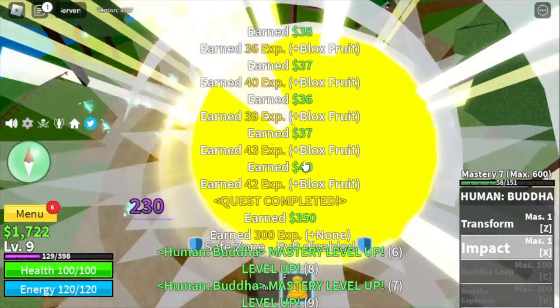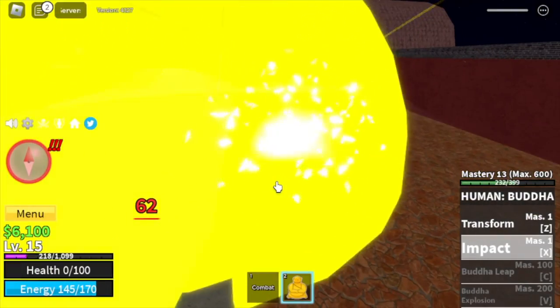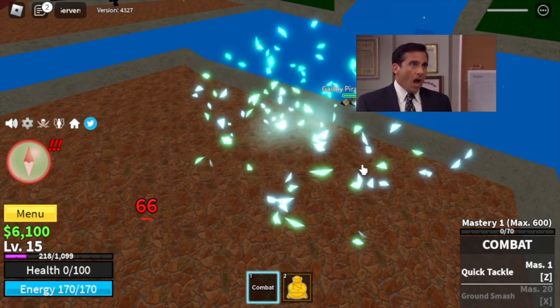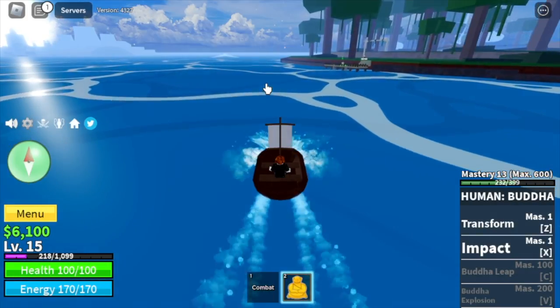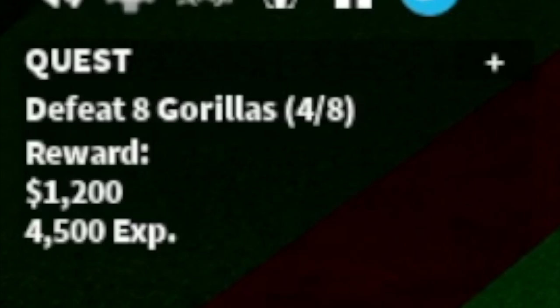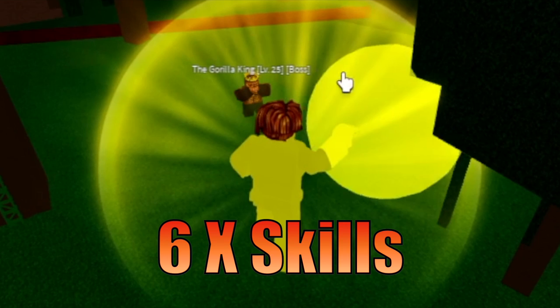First, we will be using the Impact skill until we reach level 15. After that, we went to the Fountain City, but sadly the Fountain Strat is not effective. So I decided to go back to the jungle. For our first target: the Gorillas. Our target level is level 20, but we reached level 22. Next up, the Gorilla King — you only need 6 hits to defeat him.